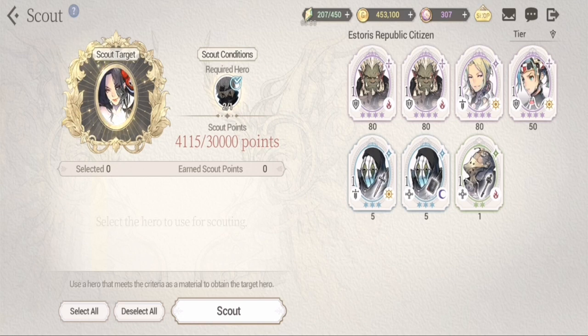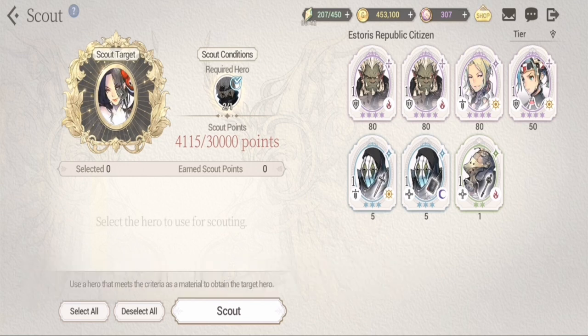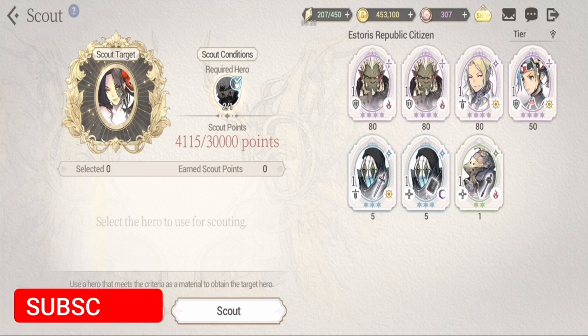It would be hard to transcend if you don't have enough copies of your heroes. Also, five-stars are not recommended to be used in your scout system, because you're still building them up and transcending them with other five-star copies.